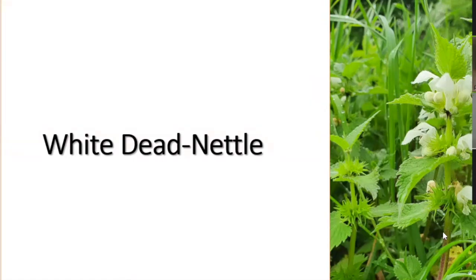White dead nettle is pollinated by bumblebees. The bumblebee goes into the flower, sits on the bottom lip, dips its proboscis in for nectar, and gets pollen on its head from the black anthers. When it visits another flower, some of that pollen comes off and pollinates it. White dead nettle, like all members of the mint family, has square stems — a reliable family characteristic, though a few plants in other families also have square stems.